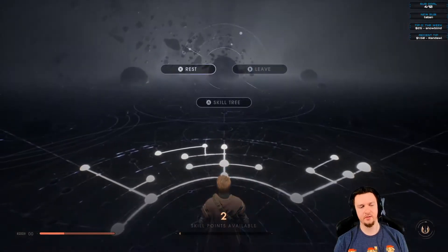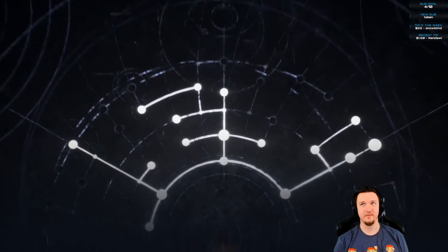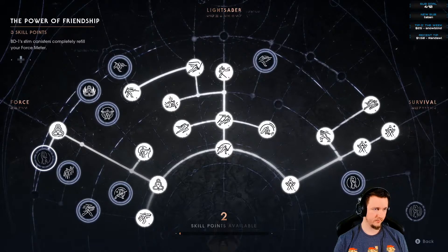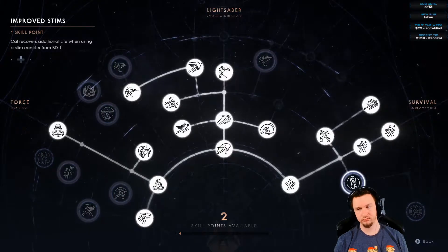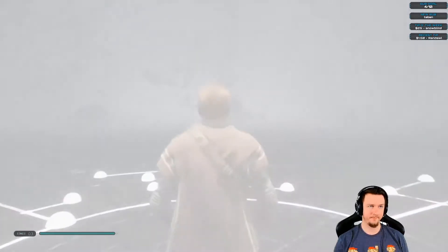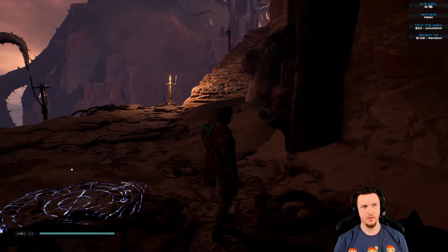Where's the Jedi Academy? Not sure. Making our heal do more healing — more potency from our stim. Looking at skill: Defensive Form — focus on deflecting ranged attacks, conserve energy in battle, focusing on parries and repose.